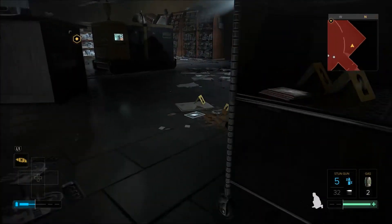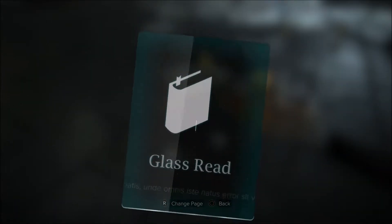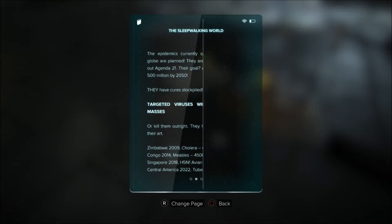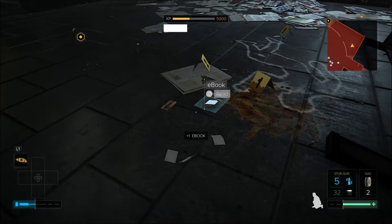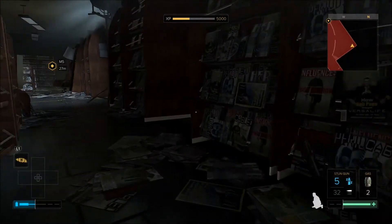The ebook is just the other side of this bookcase when you leave the vent, and if you get here quick enough all the enemies will still be having their meeting at the front of the area, leaving you free to grab the collectible, then move around the outside of the room and all the way to where the objective is located.